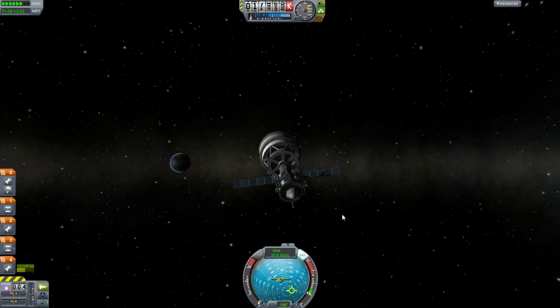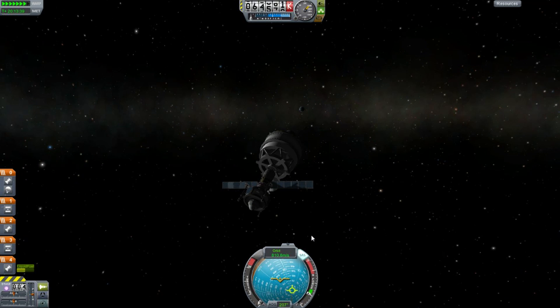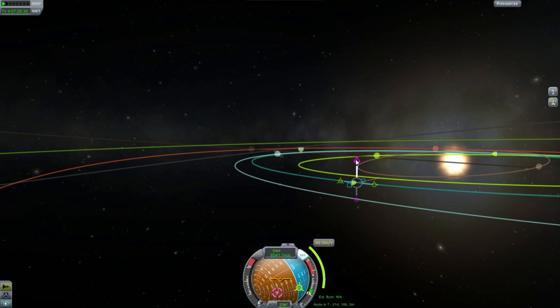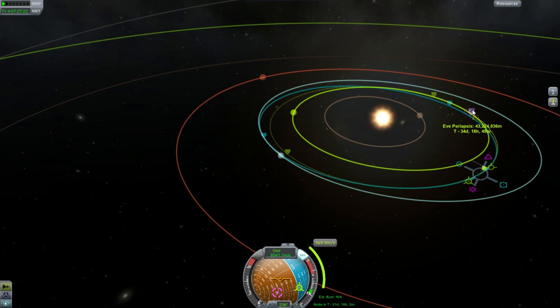Off we go into deep space with our spacecraft. There's the moon and you can just see Minmus there somewhere. Heading off into deep space, now we've got to plan our maneuver for halfway through this transfer. It just happens that the node is more or less halfway there. It's mostly going to be a plane change, but to get the encounter as close as possible, we do a little bit of retrograde burn. We want to get as close as we can to EVE so we can make further adjustments to our trajectory.